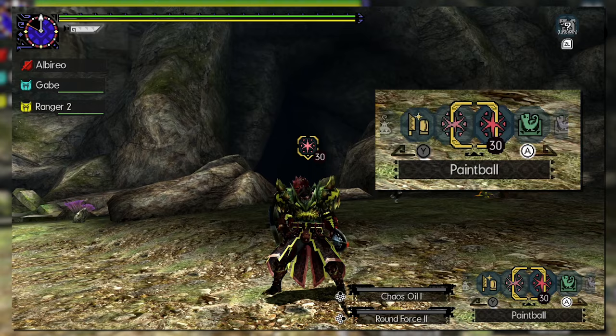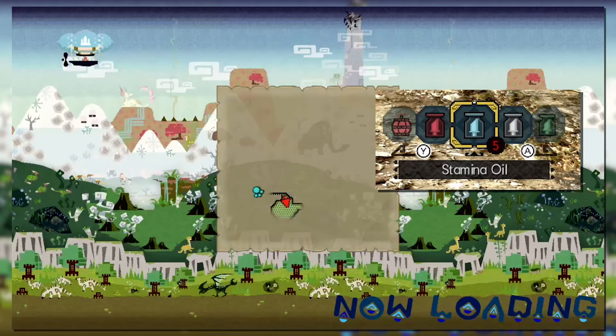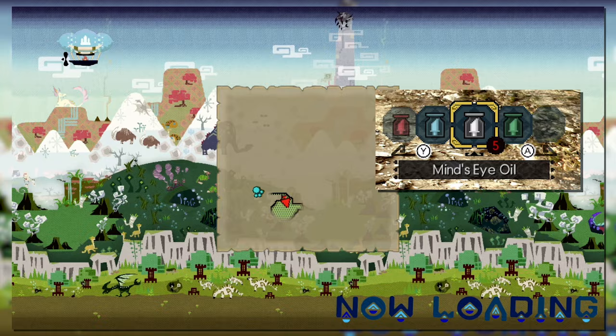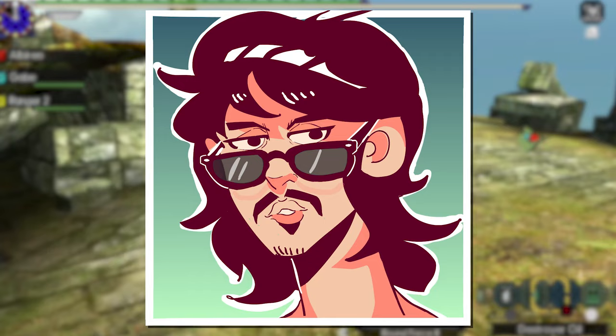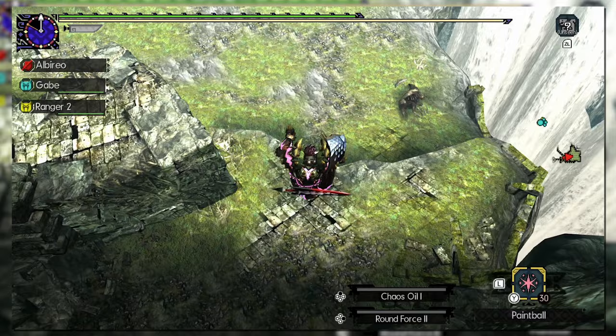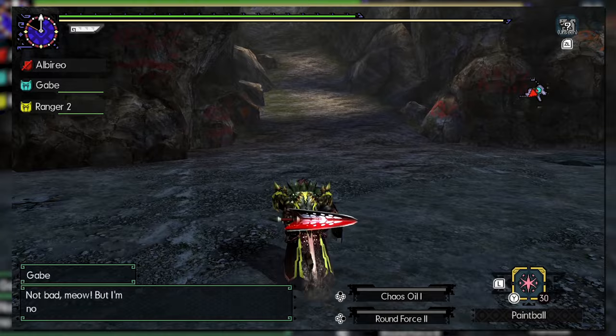There are four oils in total. Affinity oil adds 30 affinity to the hunter's weapon. Exhaustion oil deals more exhaust damage over time and also KO damage when attacking a monster's head. Part Breaker oil makes it easier to break parts on a monster. Mine's Eye oil prevents the hunter from bouncing — a major benefit on a rapidly attacking weapon like sword and shield. Sword oils opened the door to what was possible with the weapon and made it a true powerhouse.